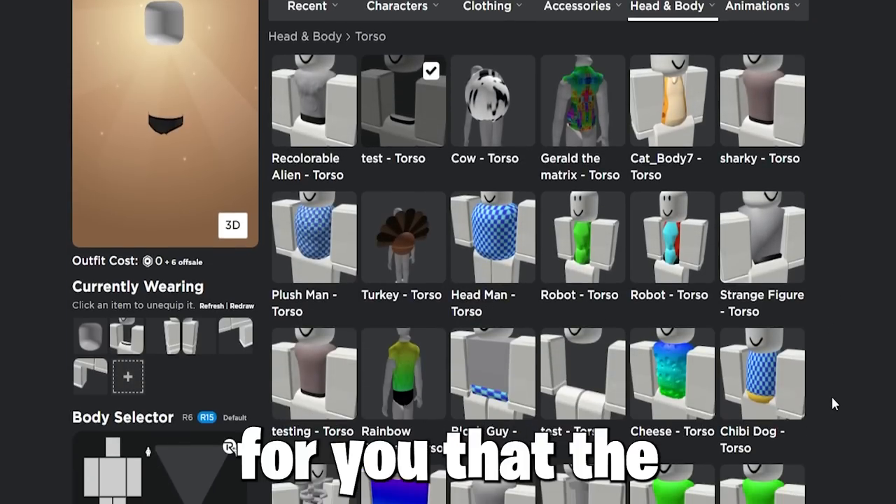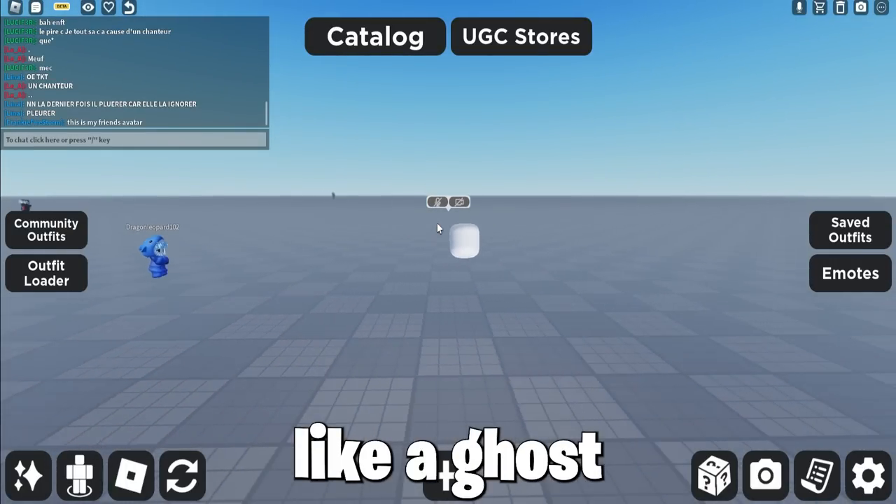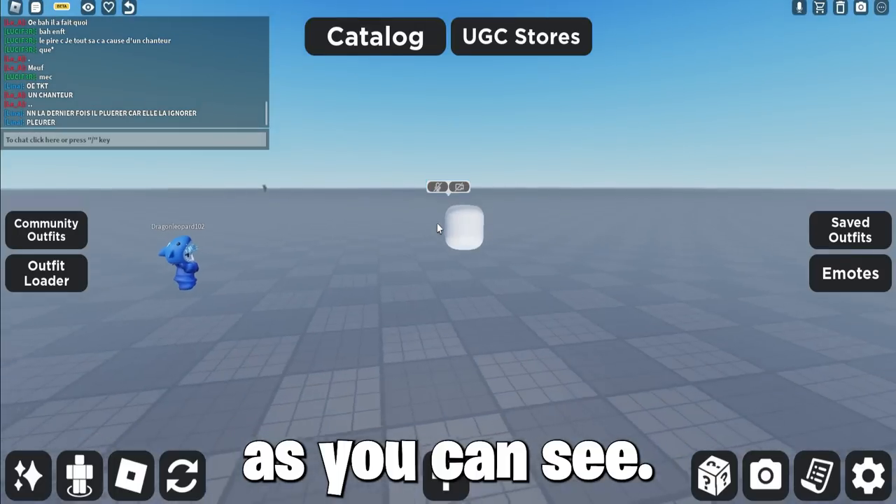Now, lucky for you that the scary ghost bundle is back — link in description. So now you can become invisible, like a ghost like me, if you want, as you can see, which is great.